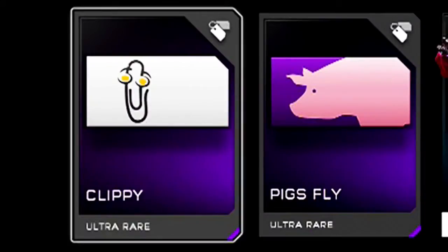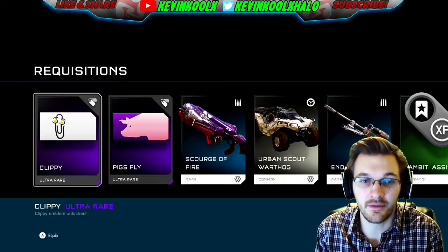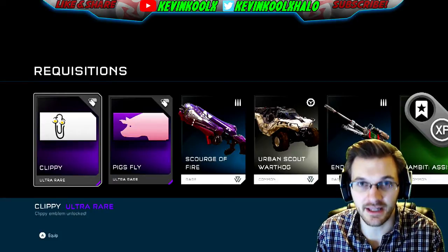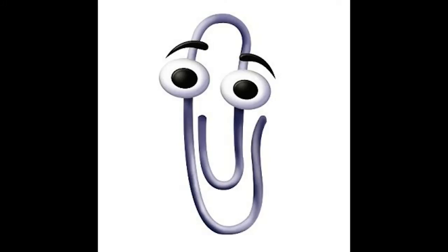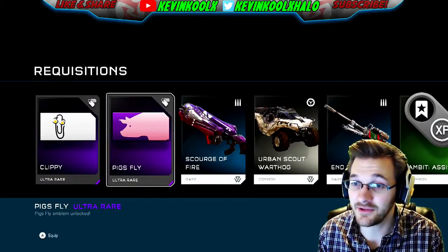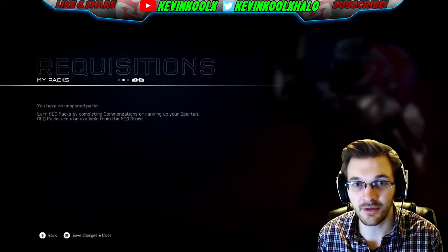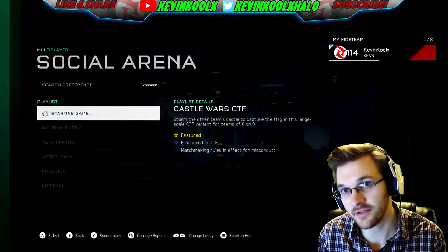We got Clippy — oh my god, that's probably the most annoying emblem you could possibly put on your character, because nobody liked the Clippy guy from Microsoft Word back in the 90s. 'Hey, looks like you need some help writing because you didn't pay attention in school.' Then we got 'Pigs Fly,' so if you want to look like a piggy there you go, and some random stuff. So that's what was in my boost — without further ado, let's jump into some Castle Wars.